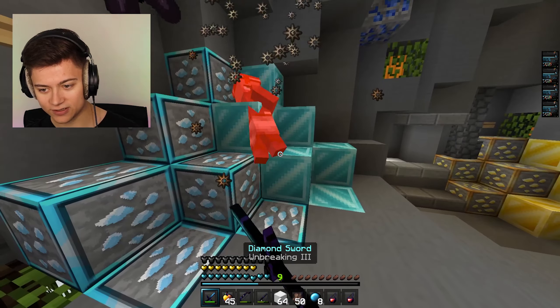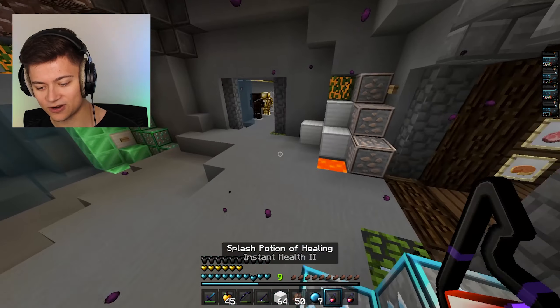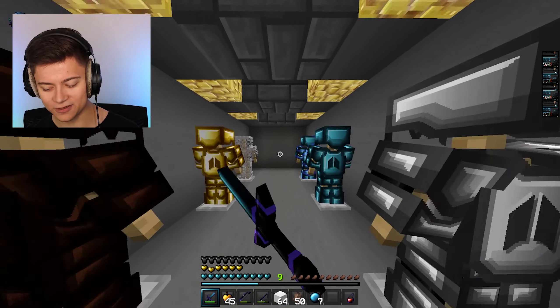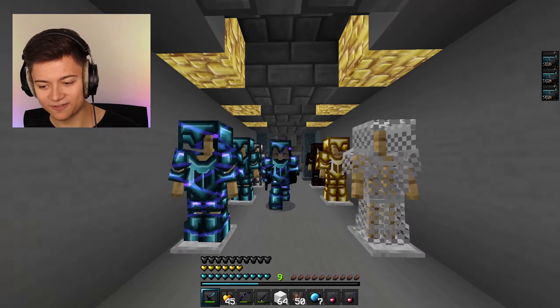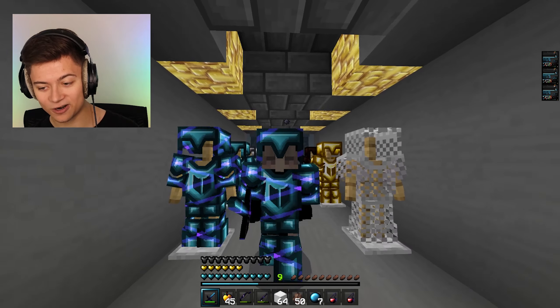We got the villager over here with some nice particles — I rate those. We also got the ender pearl, the instant health. And those particles are fire. Lastly, we got the armor which just looks so amazing. This is a 10 out of 10 armor set — seriously, oh my goodness.